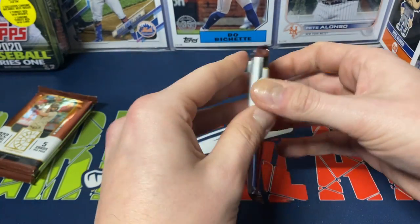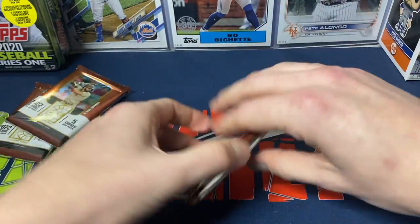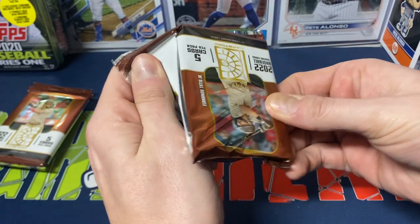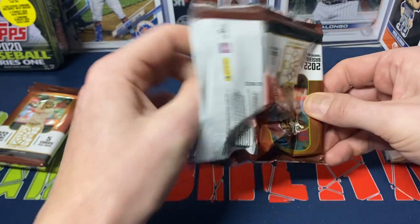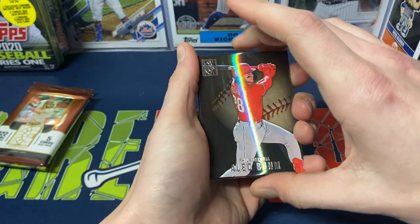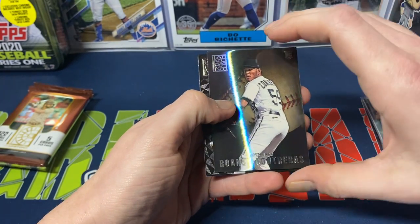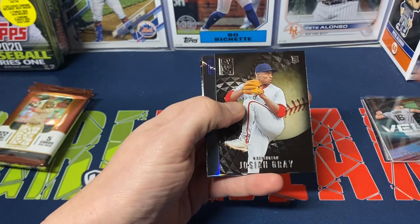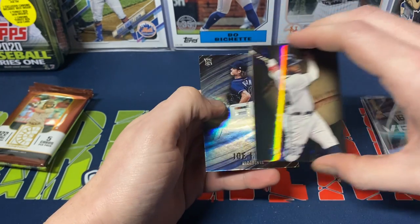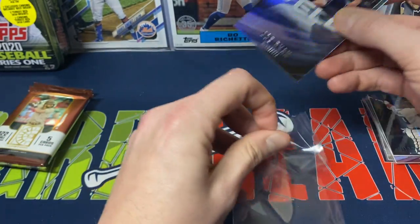I'm trying to see if one of these feels a little thicker — it would be nice to pull an auto. These are $24.99 on Target's website, and I believe they're the same price at Walmart. We got Alec Bohm, Ronzi Contreras, Josiah Gray, Marcel Ozuna — blue — and Joe Ryan Vilo for our insert this time around.